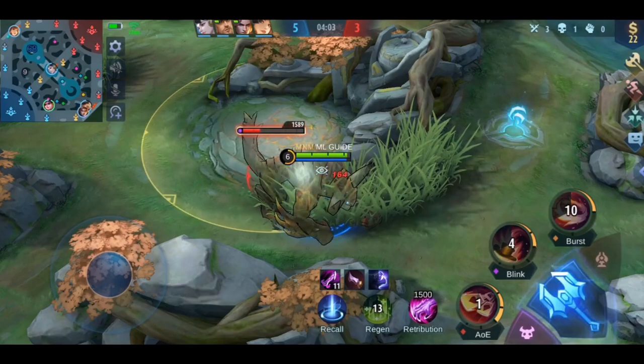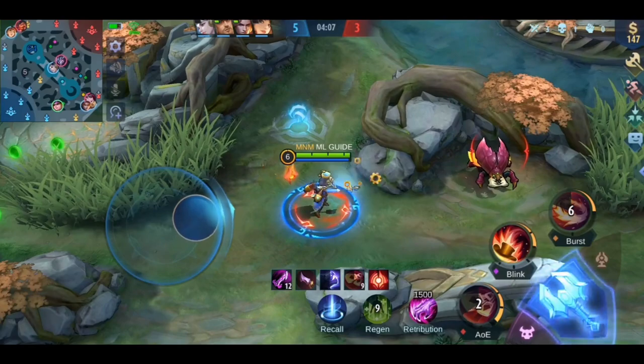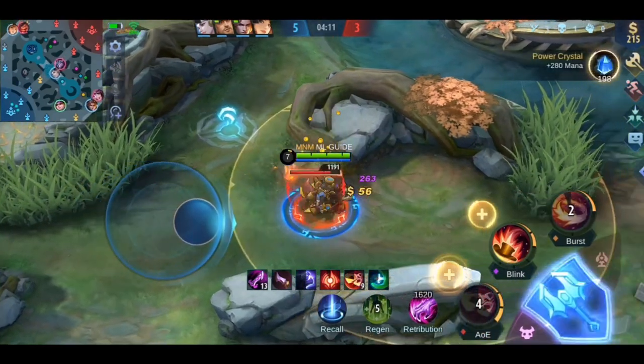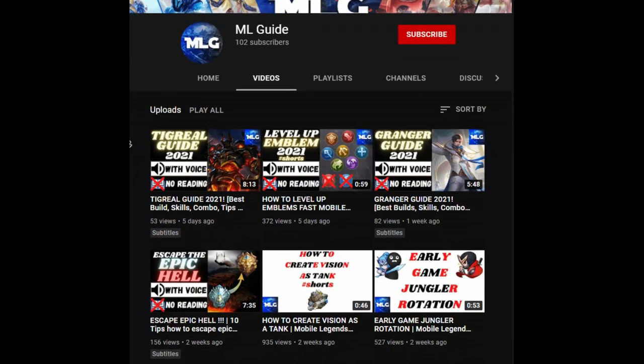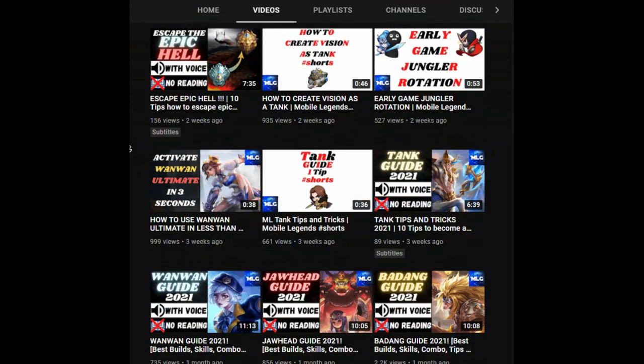As an assassin, you should back out of the fight as soon as you use your skills, otherwise you will end up dead many times. Also, you should focus on the squishy enemies — don't waste your time on the enemy's tank, except when he is really low, then you can finish him off.